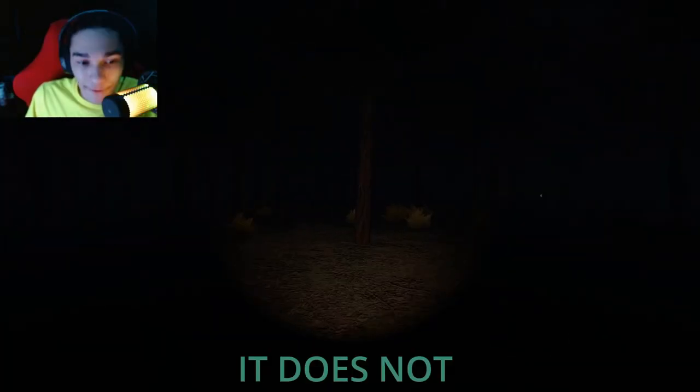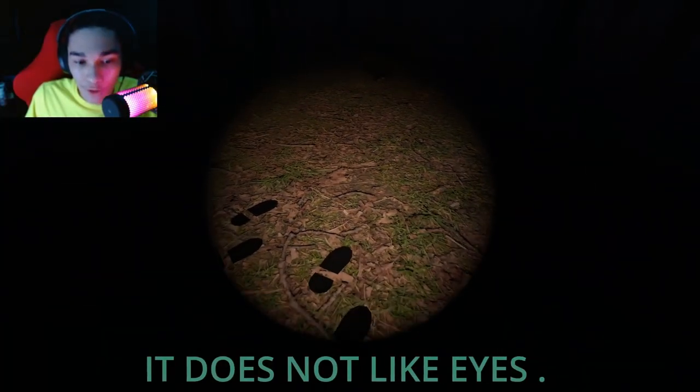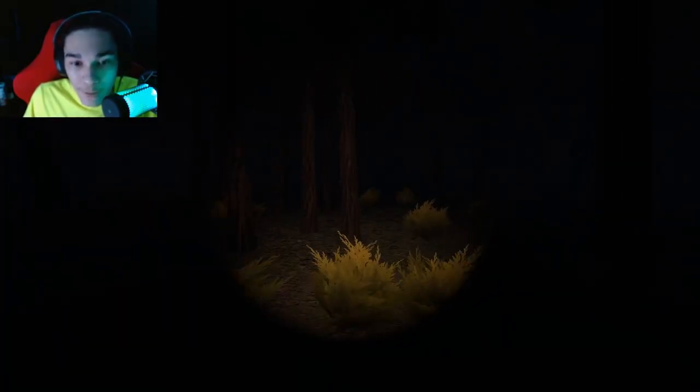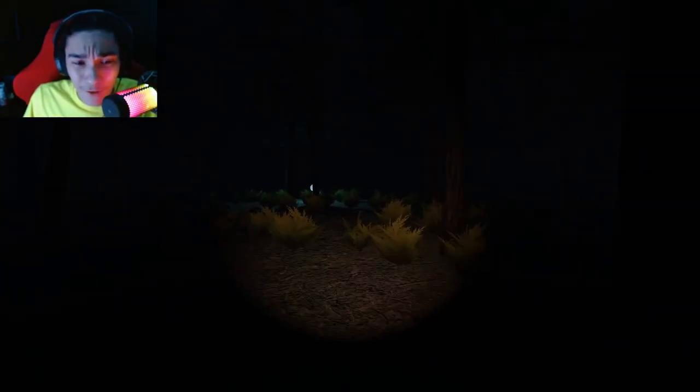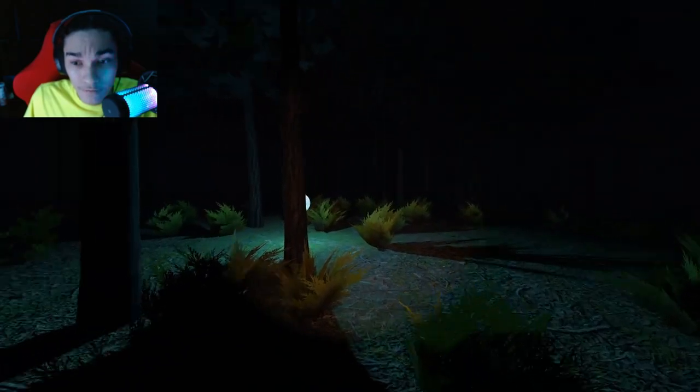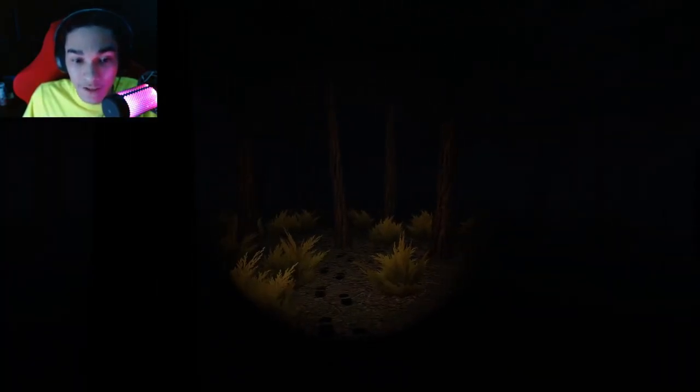Okay. How am I supposed to... Oh my... The thing I don't like about this game is that when you walk backwards, you're obviously slow, and you can't run backwards. But then how are you supposed to escape... Turn off the light? I don't even know how that's going to be helpful. Well, I guess we can try lights off. Lights on. I honestly don't understand this game. This game doesn't explain any mechanic.